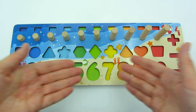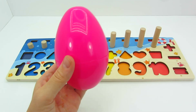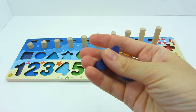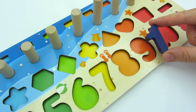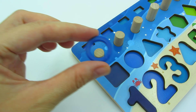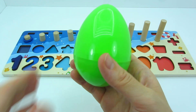Oh no, where have all my numbers gone? Can you help me find them? I have a pink egg, let's see what we have here. Wow, the number one! Where should we put it? Right here. And let's put one blue circle. Okay, a green egg, let's open it.